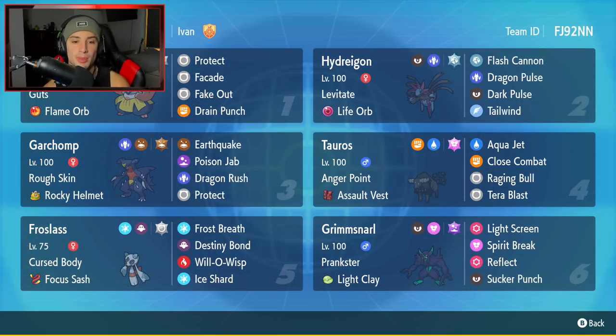The third Pokémon is Garchomp — this one's a little off-meta. It's holding the Rocky Helmet with Rough Skin as its ability. So whenever a physical attacker hits it, they're going to take a nice chunk of damage. Its moveset is also a bit off-meta: Dragon Rush, Earthquake, Poison Jab, and Protect. Cannot wait to use it, throw off some opponents, and pick up some big KOs.